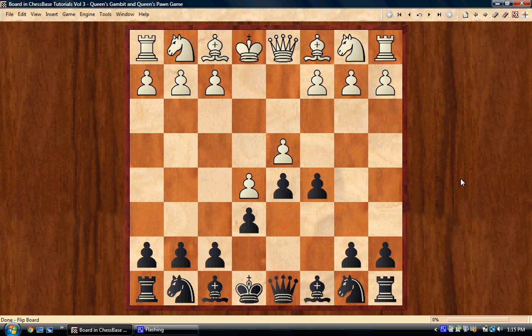The reason the d4 square is so critical is that if we gain control of it, e5 is going to be very weak as well. White has to try with all his might to hold down the d4 square, and that's why you're almost always going to see the move c3.